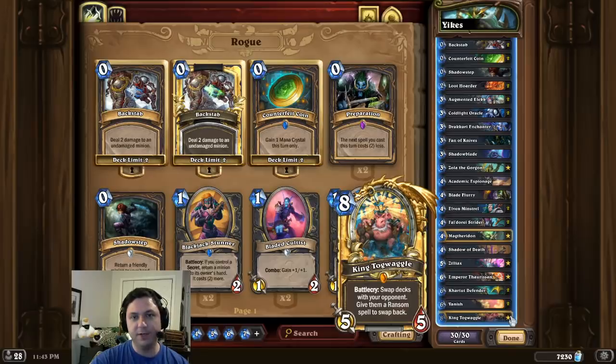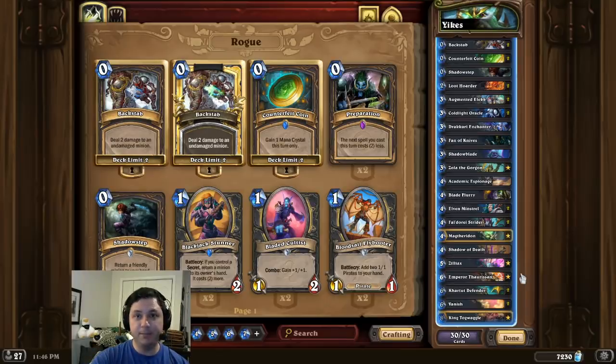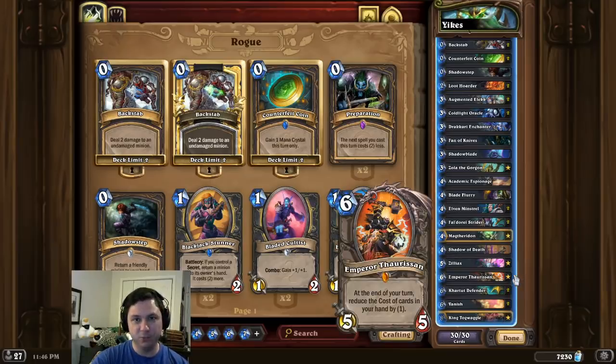When we end our turn, the opponent is forced to draw all of the shadows and will summon 7 dormant Magtheradons. Assuming we need the Blade Flurry to clear the board, this is a 6-card, 26-mana combo. We need triple Emperor Thaurissan discounts to make this work — we do that with Zola Emperor Thaurissan and Drakonid Enchanter Emperor Thaurissan.